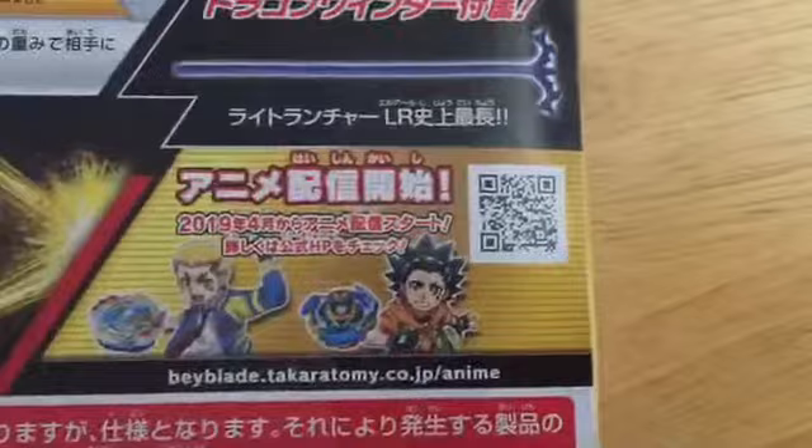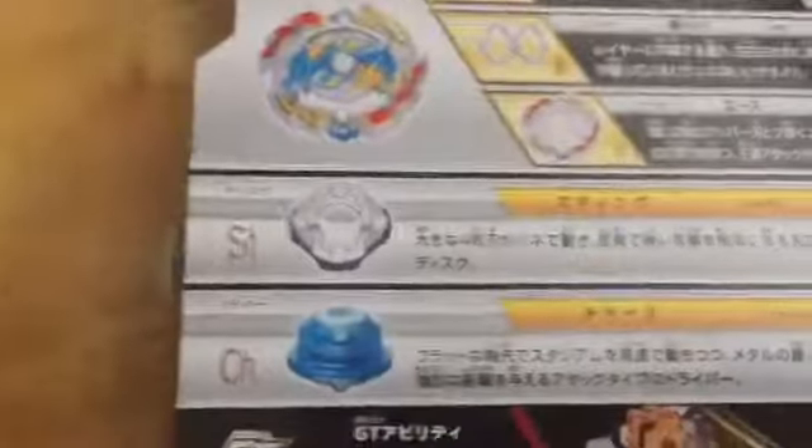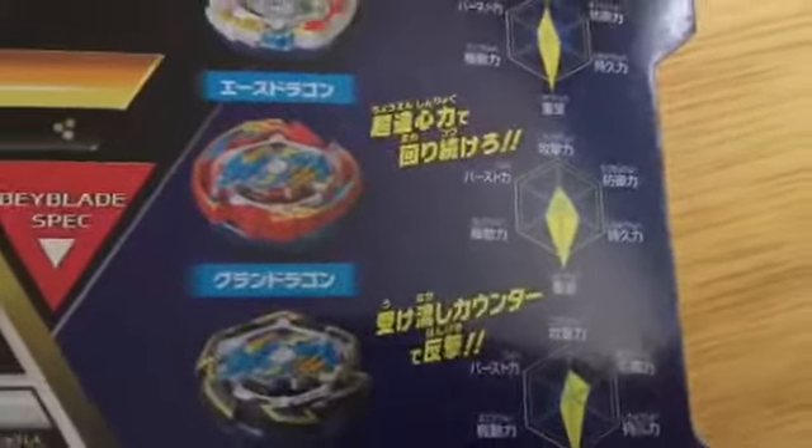This is the QR code to watch the YouTube video for the episodes. It comes with Ace Dragon, Rock Dragon, or Grand Dragon — Sting Charge. These are the specs. I can't really read them so you guys should just look at them.